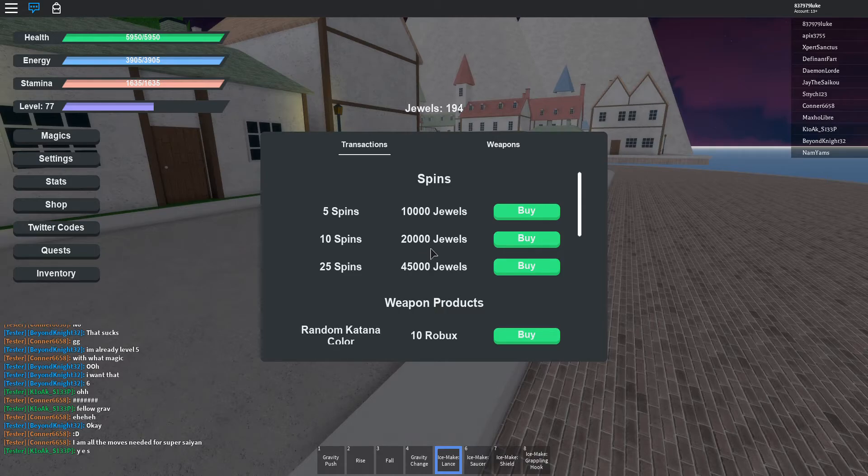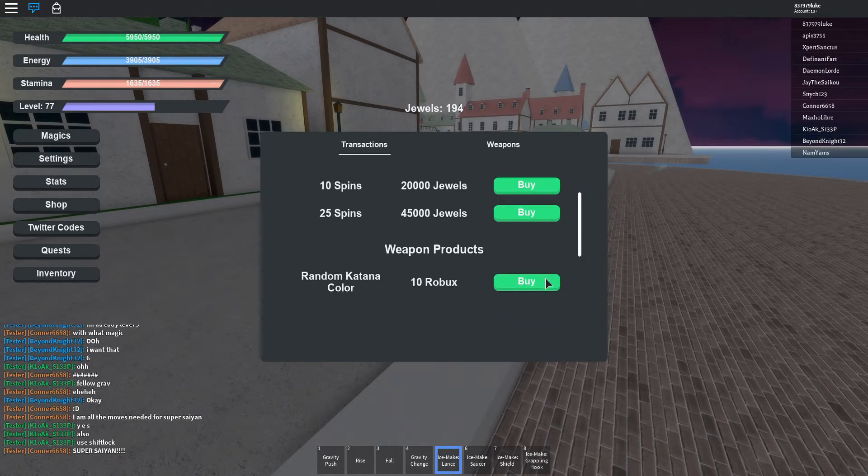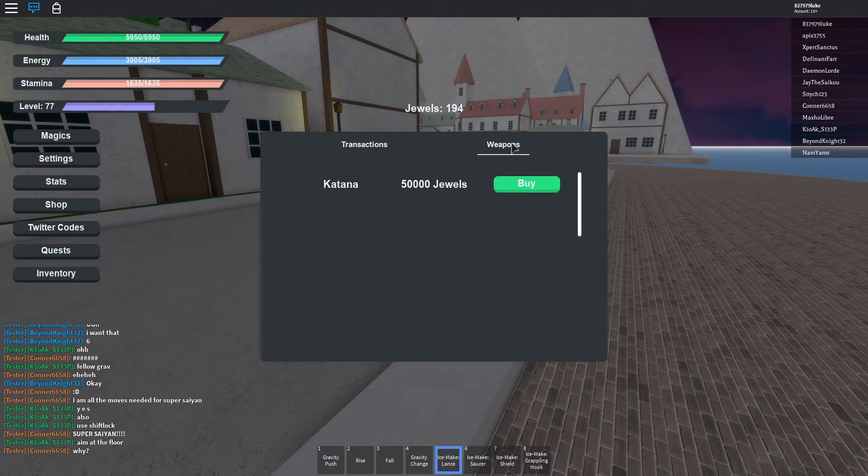20,000 Jewel gives you 10 spins, and 45,000 Jewel gives you 25 spins. You can buy a random color katana, but it's not letting me right now — I think it's busted. That's 10 Robux, or you can buy a regular katana for 50,000 Jewel.